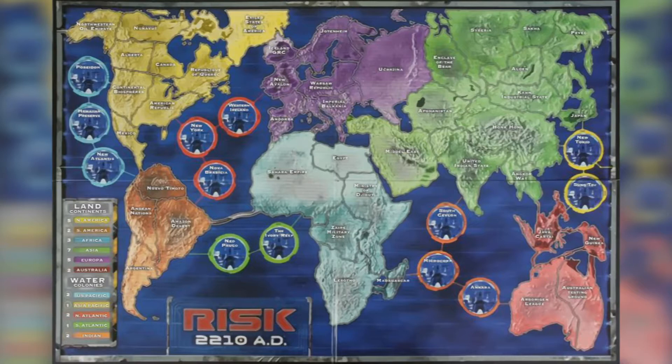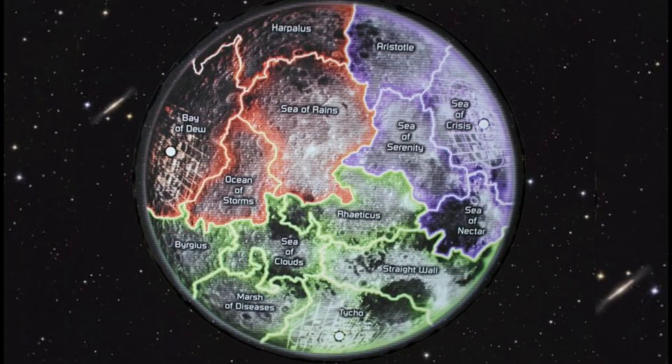As you look closer, you'll see that territory names are different from what you'd expect in traditional RISK. Looking through the box, you'll next pull out a map of the moon. That's right — you'll fight not just underwater, but also in space!